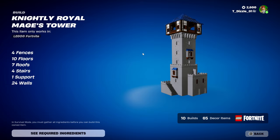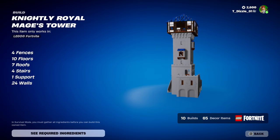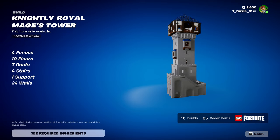Up next, Nightly Royal Mage Tower. Four fences, 10 floors, 7 roofs, 4 stairs, 1 support, and 24 walls.